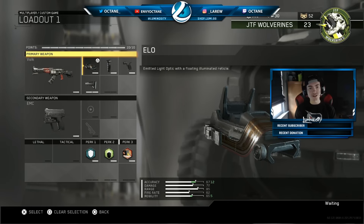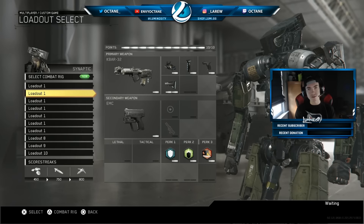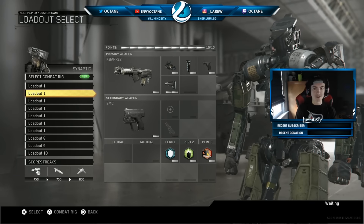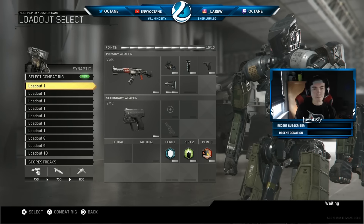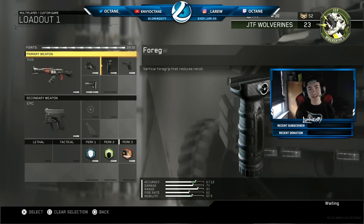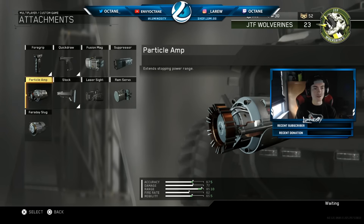Back to class number 1 — got your Vulk. I prefer ELO on most weapons. The thing about the K-Bar, I'll eventually get into it — touching on it really quickly, the iron sight is actually really good on this gun, so ELO is kind of unnecessary. Anyway, back to number 1. Your normal attachments: grip, quickdraw, and stock. You can, however, take off one of those and throw on Particle Amp, which is equivalent to Long Barrel.